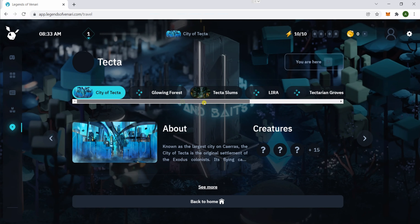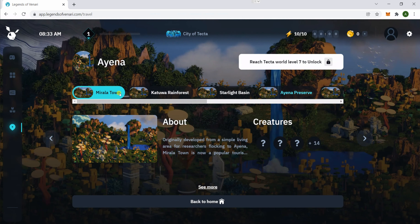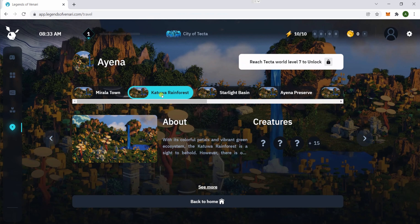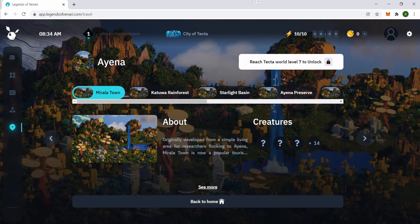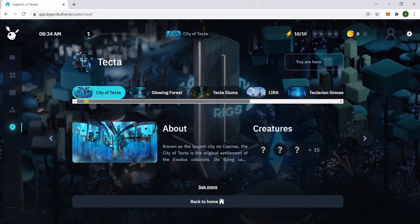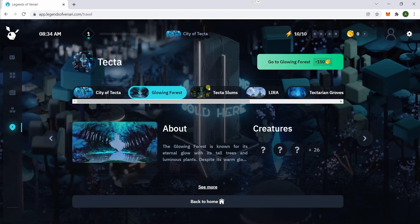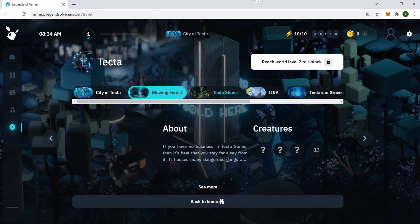Over here are all the different areas currently available. You can go to different areas, but they all unlock after a certain level. Right now you're level one, so you can go here or over here, but you have to pay in gold every time you transfer. Currently the marketplace is only available when you're in the City of Tecta. So if you're in the Flowing Forest or the Slums and you run out of bait, you have to come back to the city to buy more.